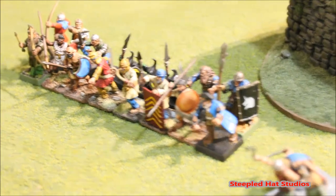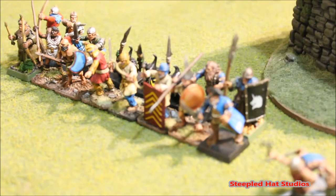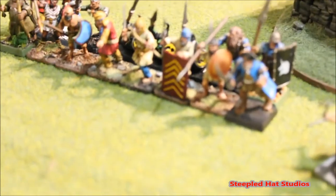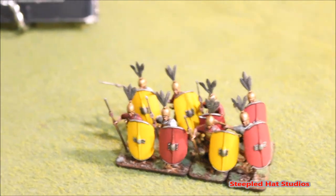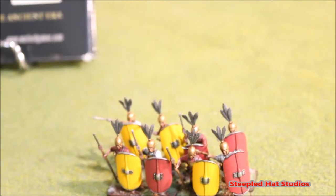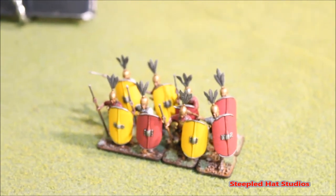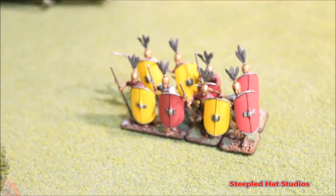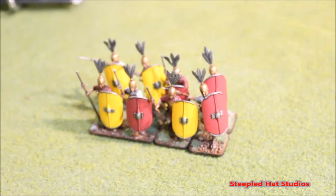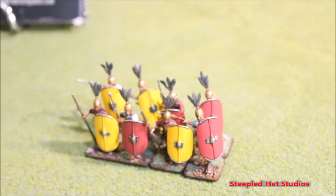One thing to keep in mind though: if you do take allies for the Republican Roman army, the supplement book is quite strict about allies — they have to be in their own division. So if you want to field, say, five small units of Republican Roman soldiers in one division, then in the other division, if you want allies, you have to field all the same kind of ally. An entire other division would have to be all Gauls, following the standard four-unit minimum of a division, or all Illyrians, or what have you. So you get lots of ally options, but you are restricted to keeping them in the same military divisions.